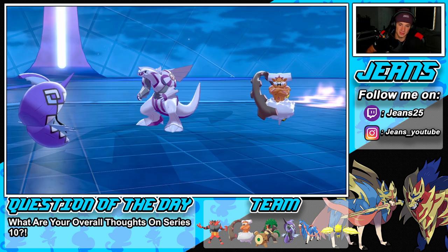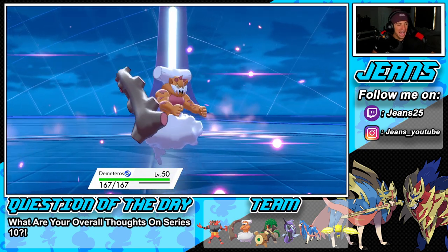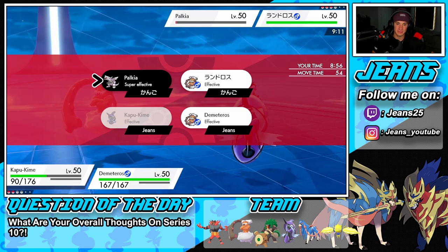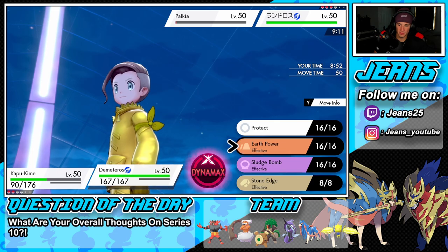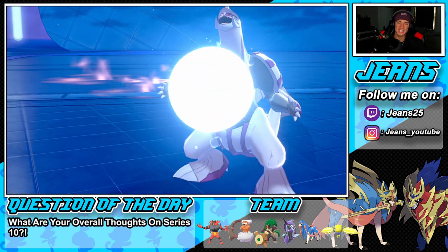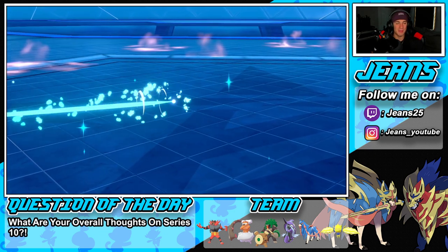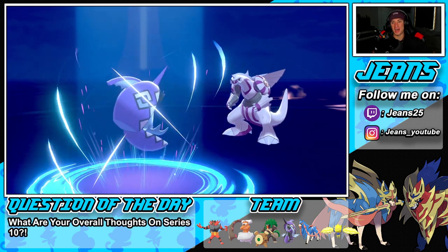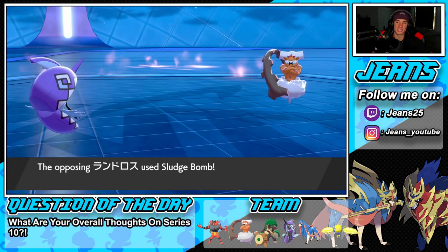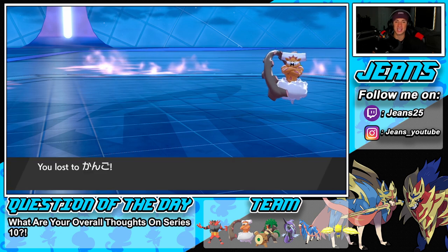I'll drop a Stone Edge and go from there. He goes for another Hydro Pump and connects again - he has minus 2 special attack and still takes me out. Palkia look at it go! We're finally able to take it out with 3 Moonblasts - it soaked up Moonblasts at minus 2 special attack and still one-tapped my Pokemon. That Pokemon is absolutely nuts. Lutzron's going to fly through and pick up the KO. We're going to lose our second battle - but I'm totally fine with it considering we went up against a nice team built for Series 10.